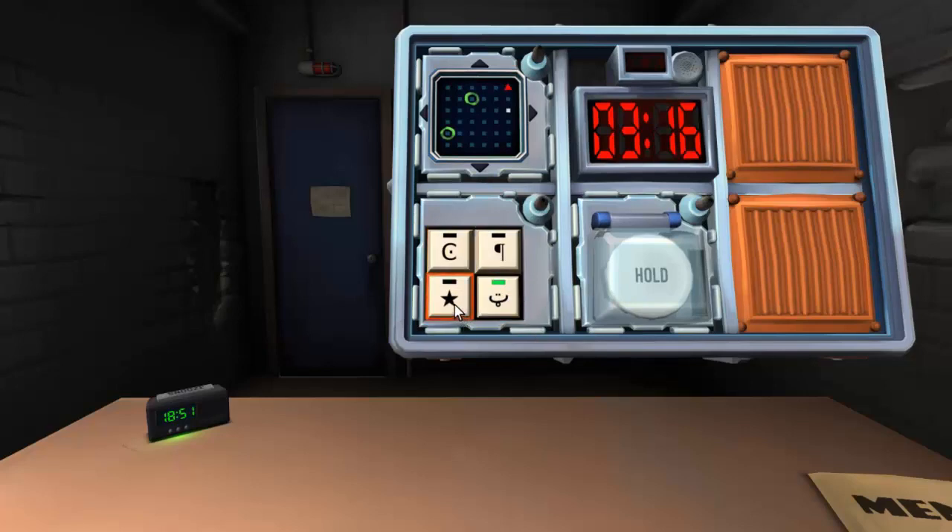Now we got a backwards P with a shade — it's just a P. We have three minutes left. I have a C at the top left, then a shaded P, then a shaded star. I don't know what to do now. How did you do the last one? Can we come over there? No, you're not supposed to look at the bomb — that's the point of the game.